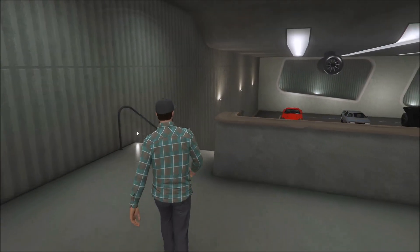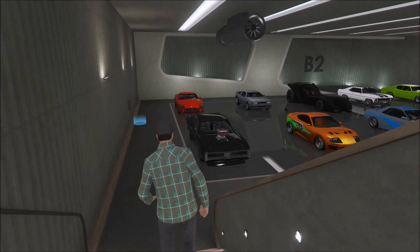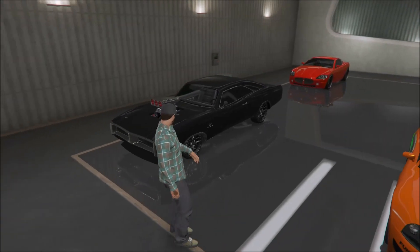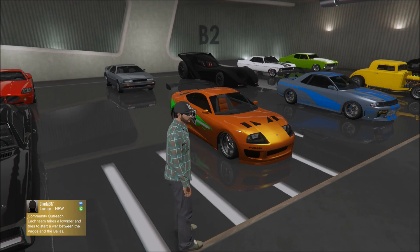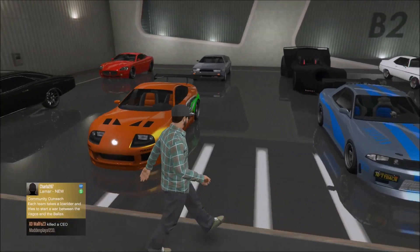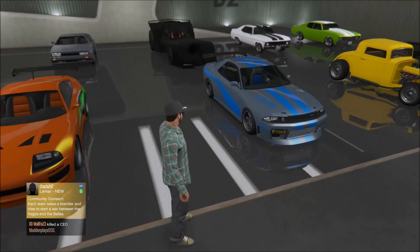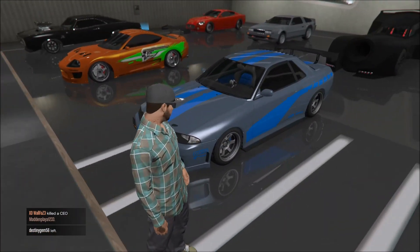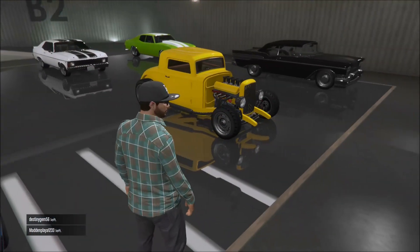What is up guys, today's video is movie cars. Check it out — as you can see, all the iconic movie cars like the Dodge Charger from Fast and the Furious, Ryan's Toyota Supra, all customized to look just like the movie cars. Ryan's Skyline right here — all these iconic movie cars that I have in this level in my nightclub.